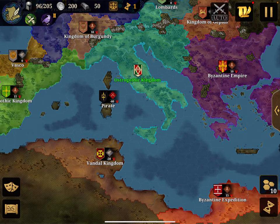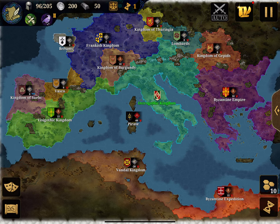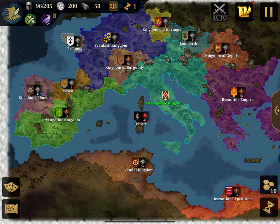In every mission there is a surprise army that comes in. In the Legend of the Hunt it's the Huns, in the Vikings it's the Vikings, and here I guess it's the Byzantines. Therefore it's smart to pick a nation far away — like the Bretons, the Frankish Kingdom, or the Kingdom of Suebi — far from the Byzantine's range. In the Vikings conquest I'm currently playing, they come from the extreme east, so you should pick a nation in the west.